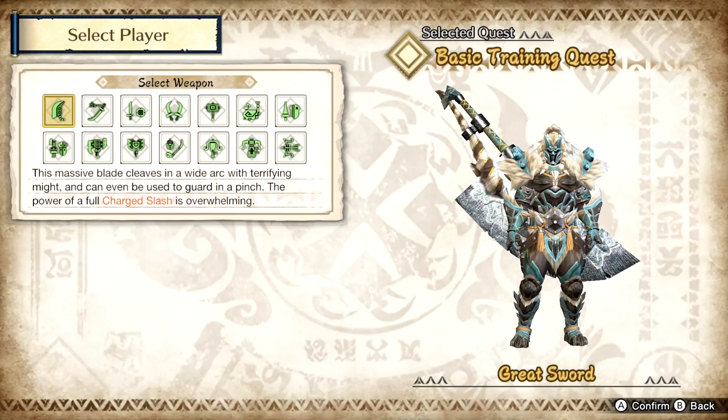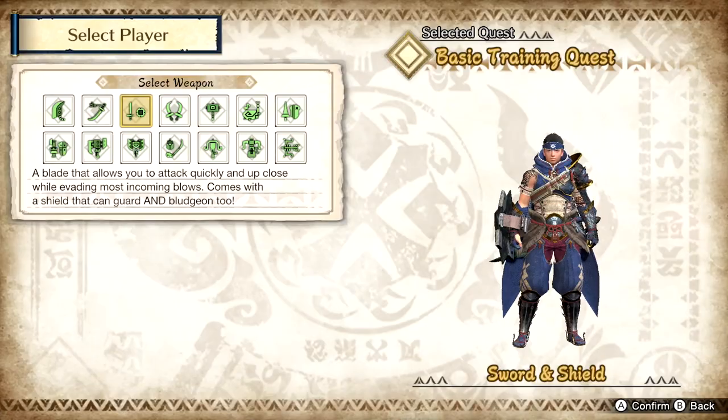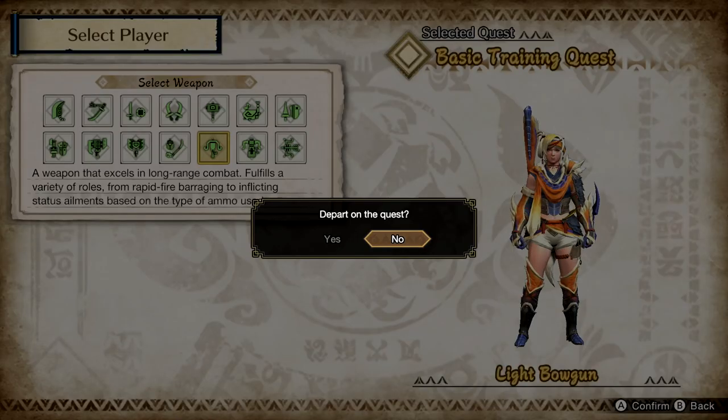So let's go ahead and choose this. It doesn't matter which weapon you choose. I'm just going to pick something that, in case I accidentally draw it, I can put it away fast. I'll just choose something like the sword and shield. Actually, I really like the armor, so I'm going to go ahead and choose the light bowgun.